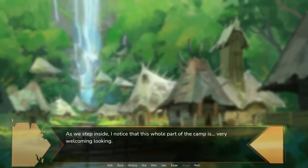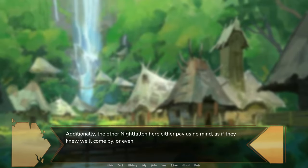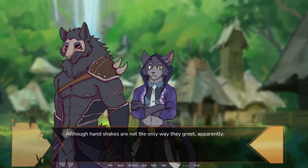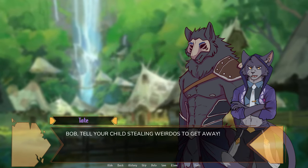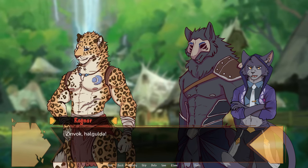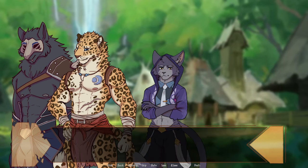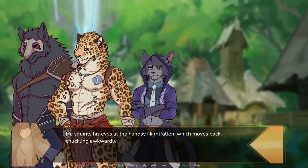Oh, pretty village. As we step inside, I notice that this whole part of the camp is very welcoming-looking. The tall fence is only visible behind me, and the rest is obscured either by trees, huts, or it is simply too far away to see, giving the whole place a very open vibe. The other Nightfall in here either pay us no mind, as if they knew we'd come by, or even approach us happily. They exchange some words with Ragnar before extending their hands for a shake, which we both accept out of politeness. Although handshakes are not the only way they greet, apparently. Hey! Get your paw off my ass! Bob, tell your child-stealing weirdos to get away! Forgive us — I thought I told them to keep your usual traditions out of your way, but some didn't get the memo.